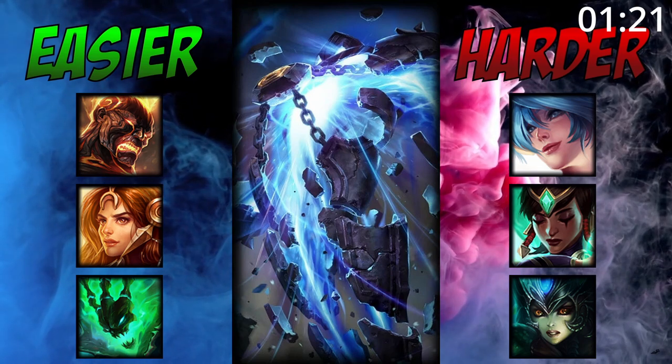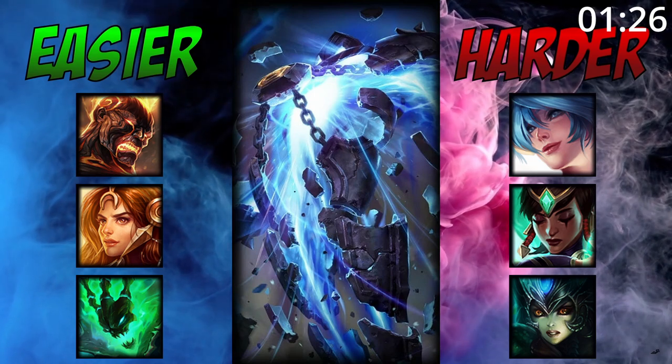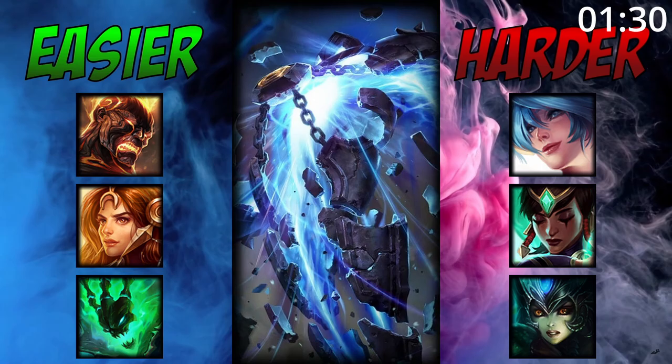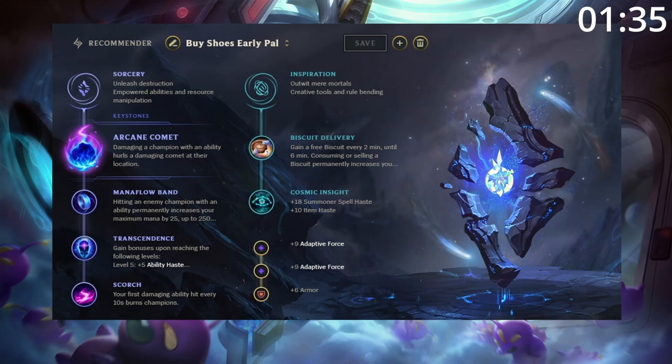For matchups, Xerath does very well into most champions. Against short range champions and enchanters he's able to outrange and bully, and into engage champions he can simply sit out of their range. However he's not as effective against champions with heals and shields who make sure his damage doesn't stick. For runes, First Strike is great for additional damage and gold, however if it can get knocked off, Comet is a great choice.